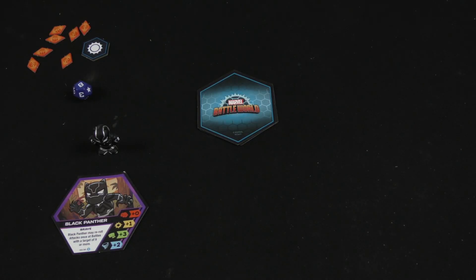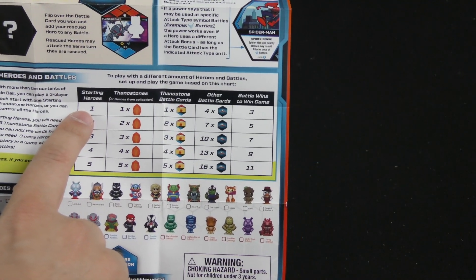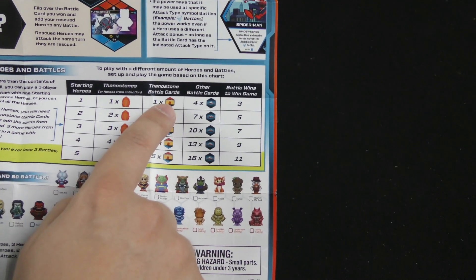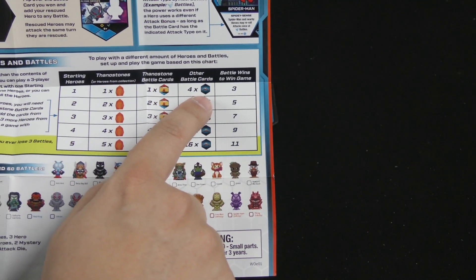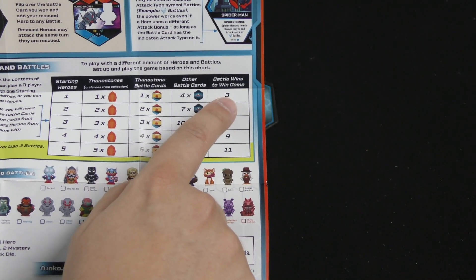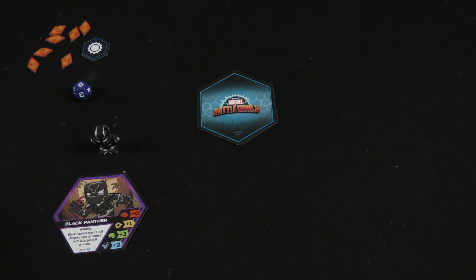The game setup is going to be slightly different based on the number of players. With one player you have one Thanos stone, one Thanos stone battle card, four other battle cards, and you need to win three battles to win the game. If you ever lose three battles, you lose the game.